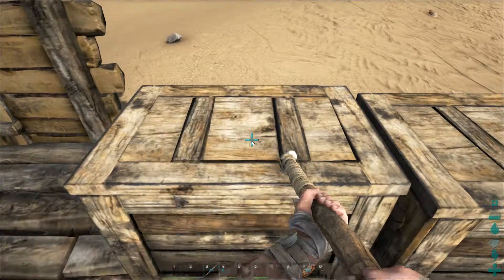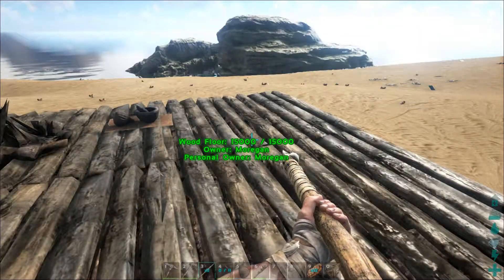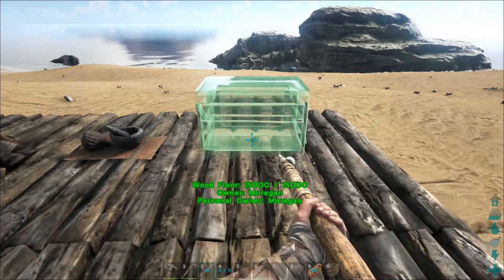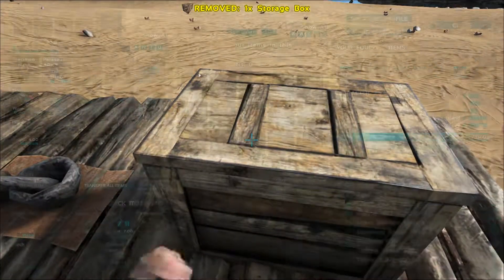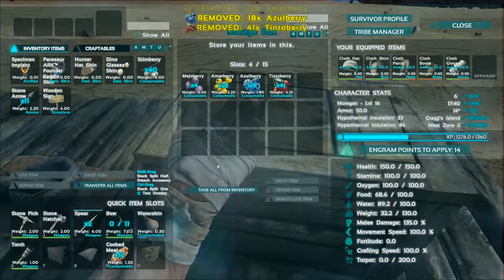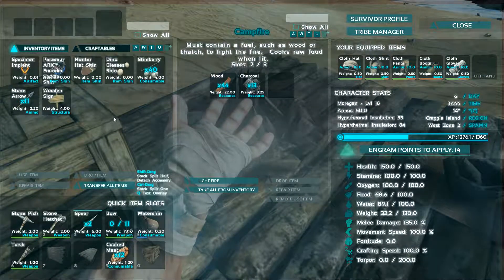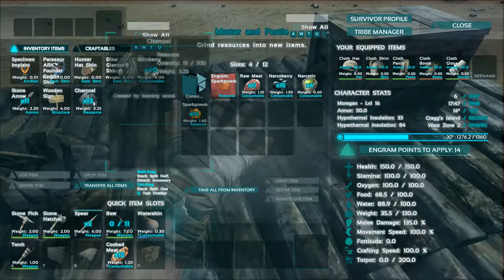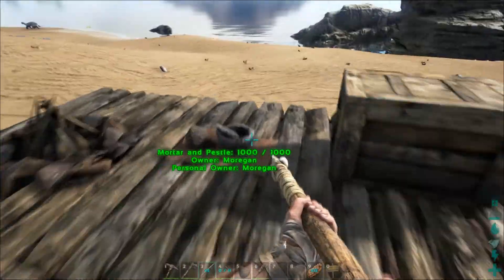Let's see how much wood and stuff we have. I'm gonna put this storage crate down over here so it can store berries and the like. These in here, these in here, these in here. At some point we will replace those with — my mind has gone completely blank right now — replace those with preserving bins.